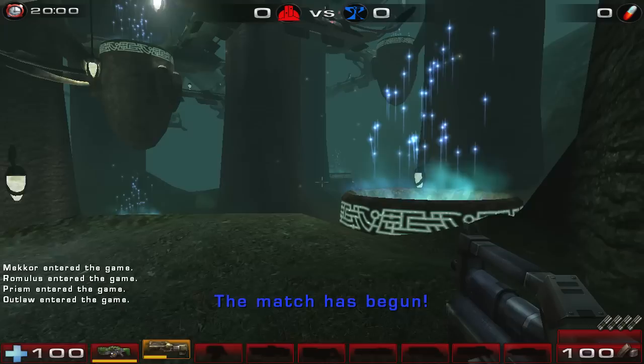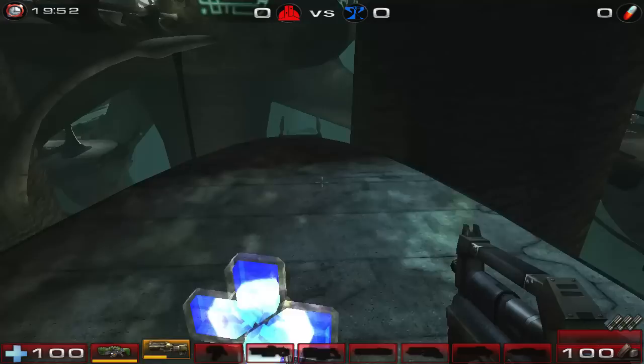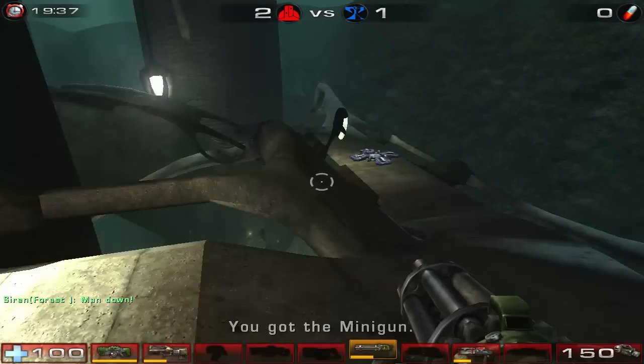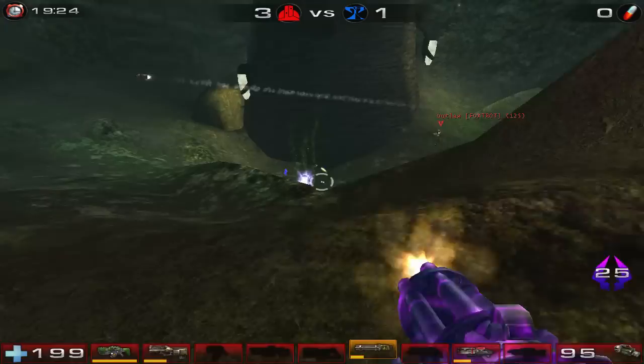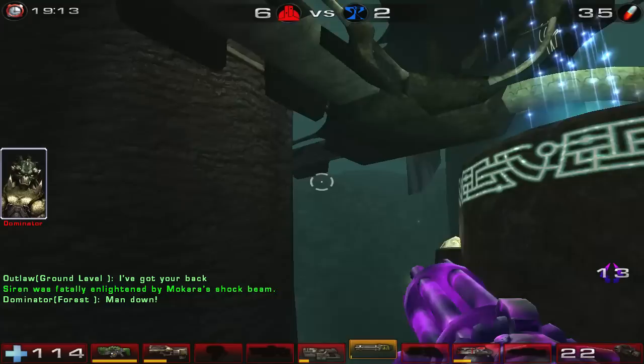We're in. First thing we want to do is get over to the super pickups — the super shield, the keg of health, and the double damage for our team. It's very important to get these in team deathmatch because it gives your team an impressive advantage — you can just run over them. I killed about half of their team right there.